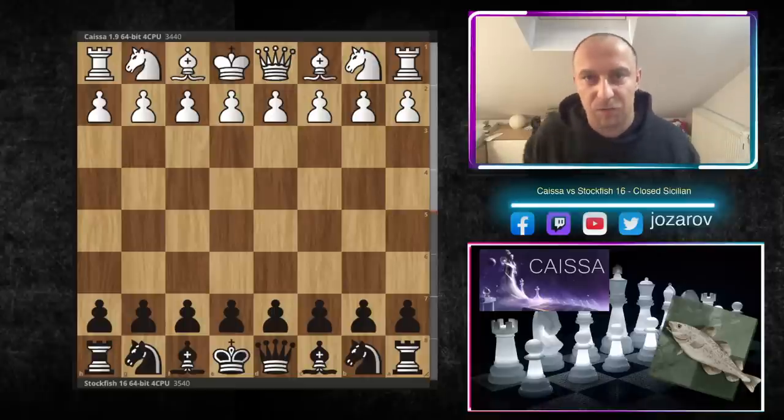Dear chess friends, welcome to your chess channel and welcome to the absolutely stunning tactical gameplay by the latest version of Stockfish — Stockfish 16. Today we'll see the fish battling it out with the black pieces in the Closed Sicilian against another top engine, Kaisa. This game is so dirty, so brutal — Stockfish will sacrifice so many pieces all over the board, especially with the black pieces.